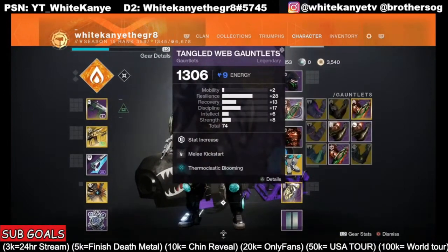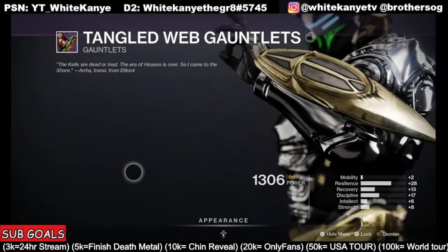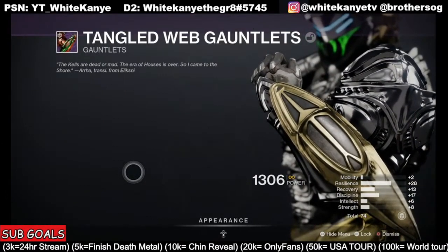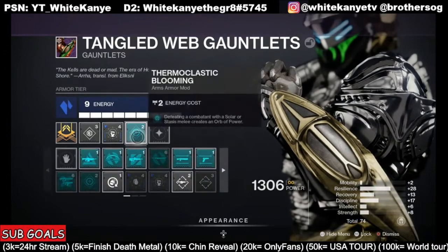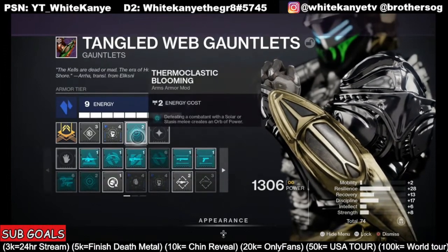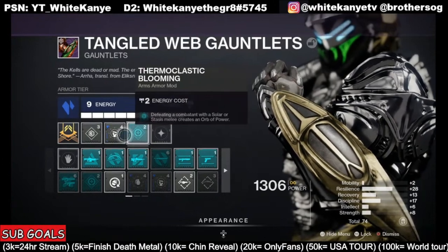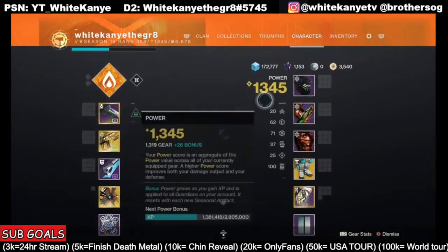Here's a little secret: normally when a mod says 'combatants' it means PvE, but no — this works in PvP. Thermoclastic Blooming: defeating a combatant with a solar or stasis melee creates an orb of power. We're also rocking Melee Kickstarter, so we get a chunk of melee energy back every time we kill someone.